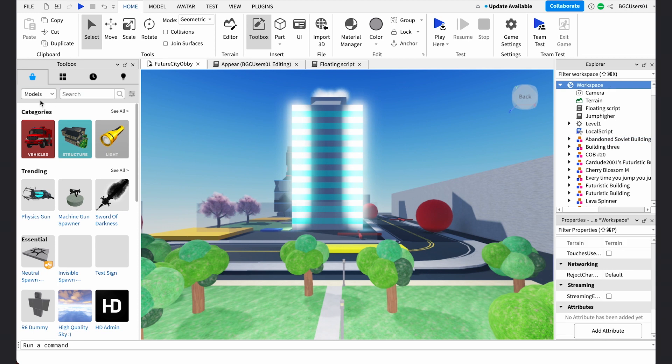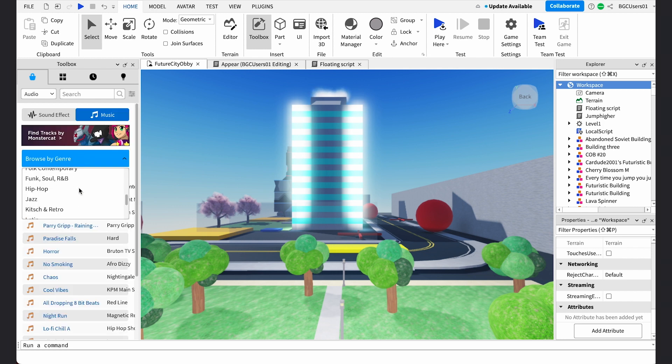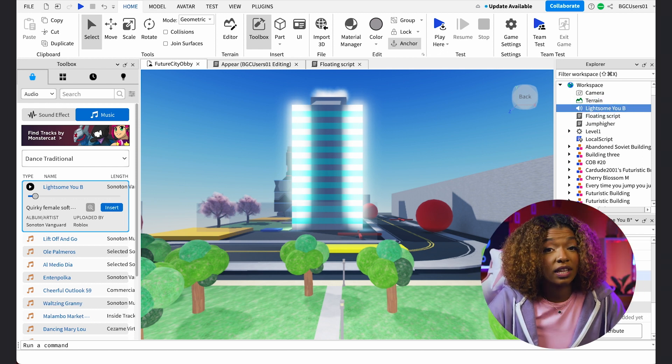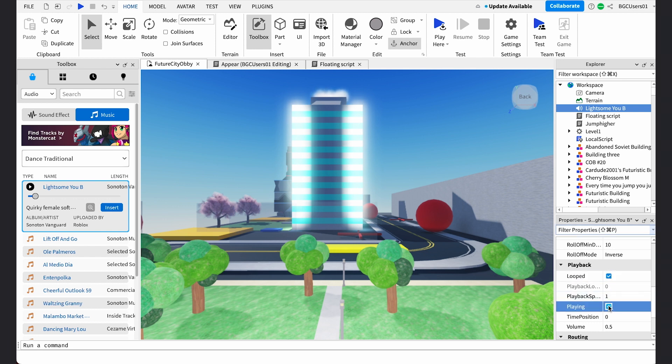We took a baby step, but now it's time to take a giant leap — let's add music to the background of our game. Go to the Marketplace again and select Audio from the drop-down menu, then select the Music tab. From there, you can choose from various genres of music. Click Insert and the music file will be added to your workspace. Make sure the music clip is added to the top level of your workspace and not inserted within an object or part. Also, make sure to click Looped and Playing on your property screen, then press Play.